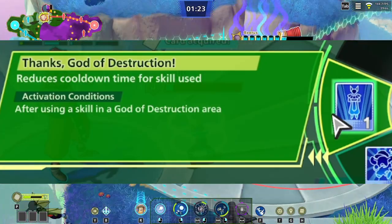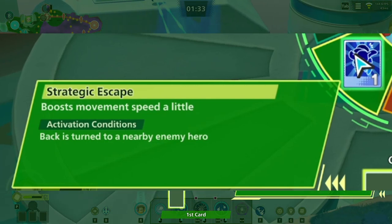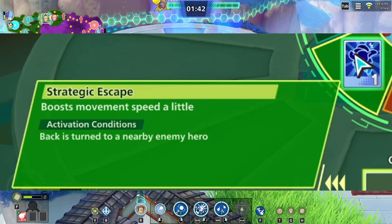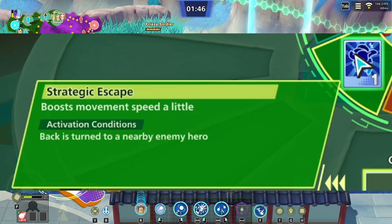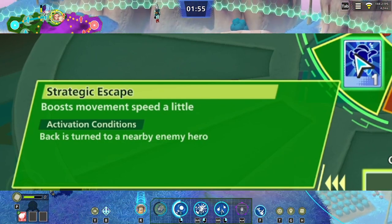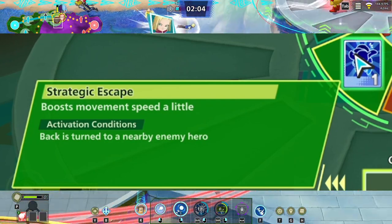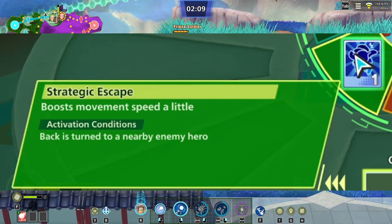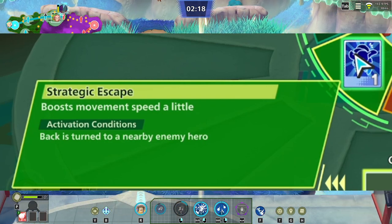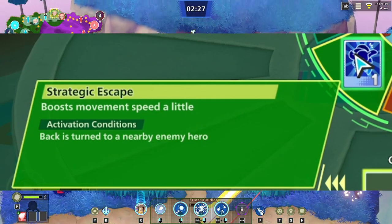The next one is 'Strategic Escape,' which boosts movement speed when your back is turned to a nearby enemy hero. You can get out of situations much faster. This card is actually a lot more meta, but it's more for hit-and-run tactics — for instance, Android 18, who needs to be in and out of combat since she's the squishiest of all the heroes. But I'd say it's less strategic than using damage cards or defensive cards, because a lot of characters have rushdown or distance moves that stop you from running anyway.